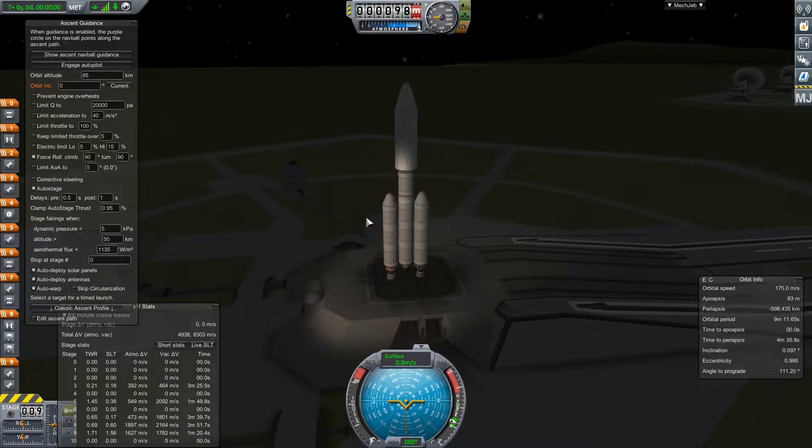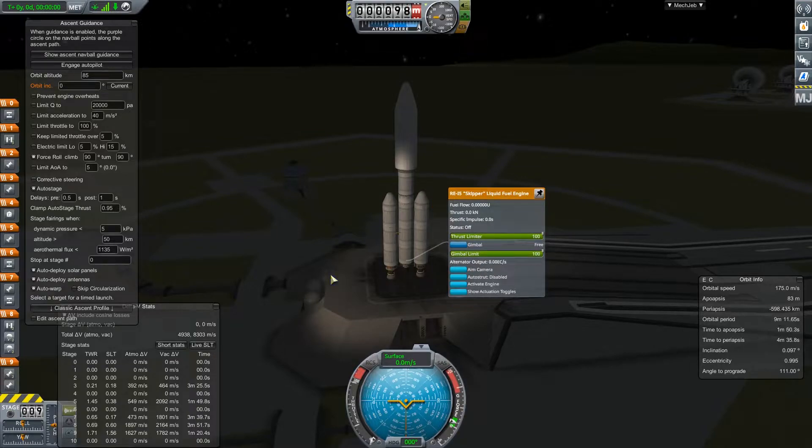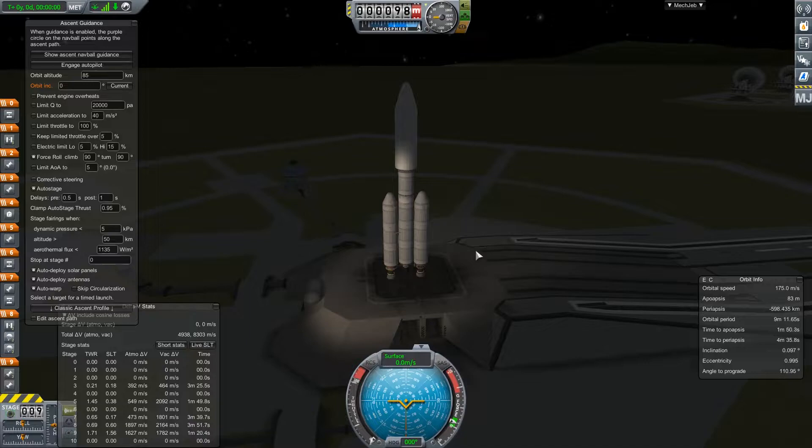As soon as we stage these two off, it'll be 0.69, so not quite enough. This we probably could have changed to do the mainsail instead of the skipper, but I think this should be fine. We'll do a time lapse, get into orbit, and then get into Minmus orbit.